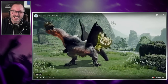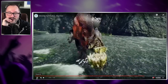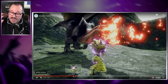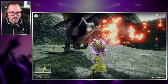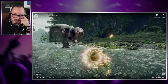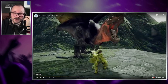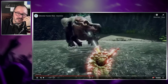Charging up the Silkbind Spinning Bludgeon — boom boom boom — get KO'd Angie, get completely busted. And the Impact Crater — look at the animation on that. I gotta tell you guys right now, from all the weapons that I've seen so far — I haven't looked at the SNS yet as of this recording — just looking at this, the hammer and the lance are the two weapons I really have my eyes on. Hammer looks so legit. But I also want to play lance, and we haven't even seen the charge blade or the gunlance.